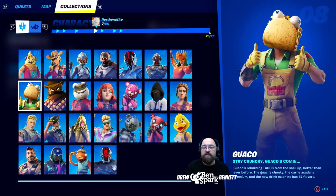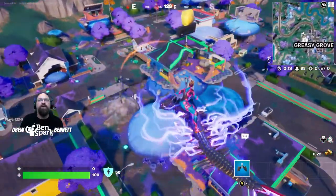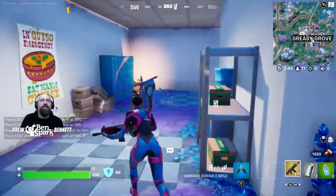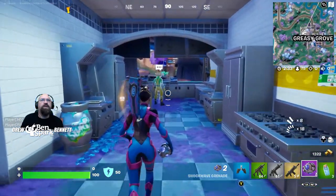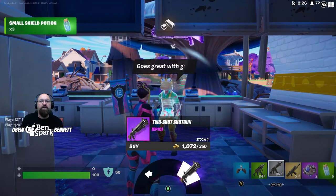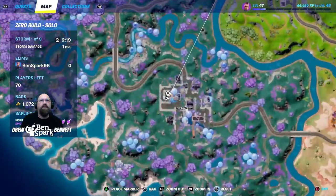Character number eight is Guaco. Stay crunchy — Guaco's rebuilding tacos from the shell up. The guac is chunky, the carne asada is premium, and the new drink machine has 57 flavors. Guaco can be found in the lower half of the taco shop — now there's an upper and lower half because of the giant mushrooms added here. He's right here by the cash registers. Talk to him: you can buy a shield keg, a two-shot shotgun, or meat. Guaco is right there on the map.